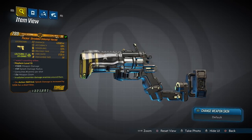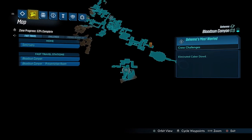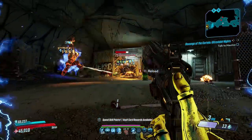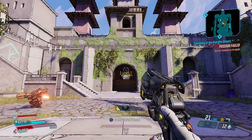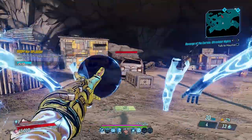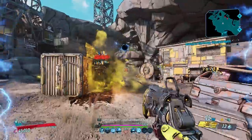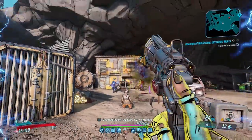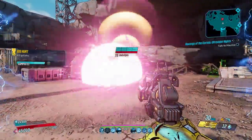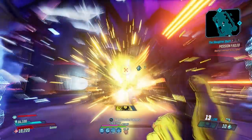Next up is the Unkempt Harold, a Torgue pistol that can come in all elements with an increased chance to drop from Caber Dowd, found in Bloodsun Canyon as part of the Bounty of Blood. The Unkempt Harold sends out a wave of explosive projectiles that cause serious damage to whoever they hit. That projectile pattern works best at close-to-medium ranges once all its projectiles are exposed, and if you're Amara you'll want to avoid Heavy Rain. The x3 version is the best — both fire 7 projectiles — and that wide pellet spread lets it deal with multiple mobs at once. It's a great gun that will never disappoint.